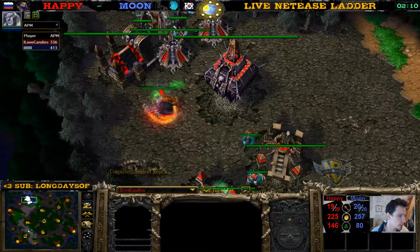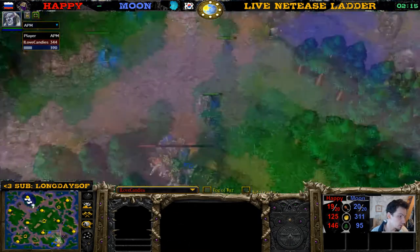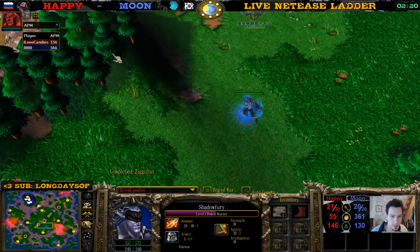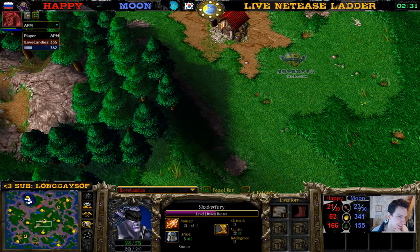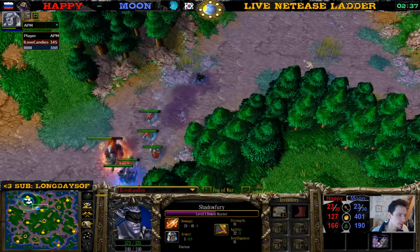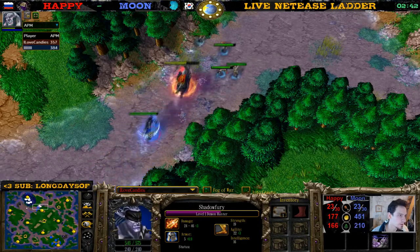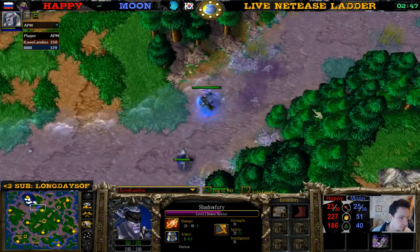Hi everyone. We have Happy versus Moon — Happy in the red, Moon in the blue. Demon hunter first. What's that SQL app doing in the background? Let me see... it was an app, something I'm working on. Okay, what do we have here — a demon hunter, he picks up the slippers.